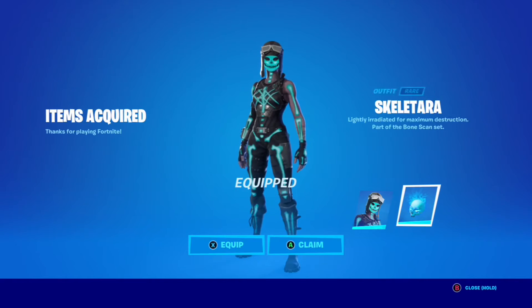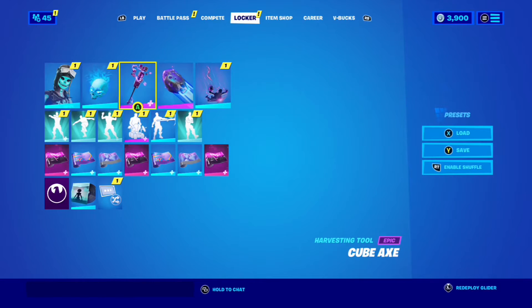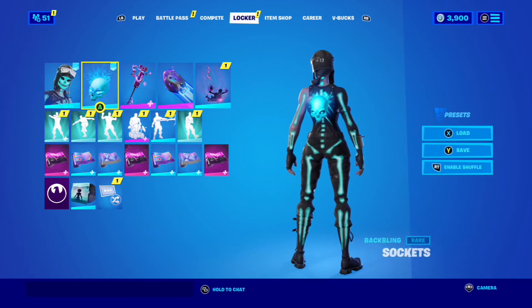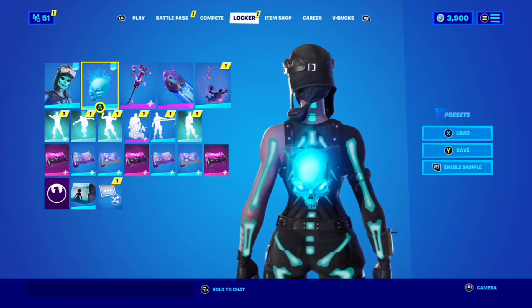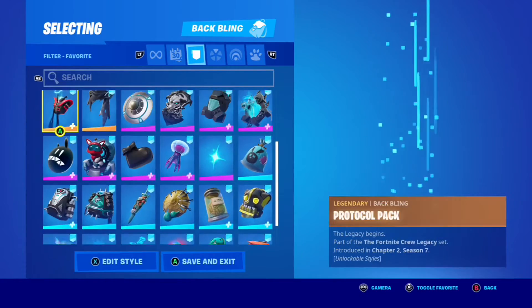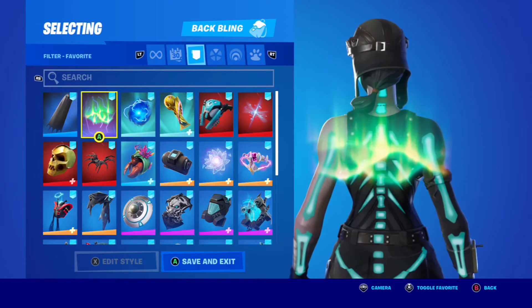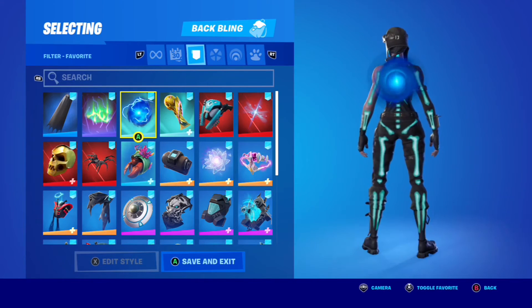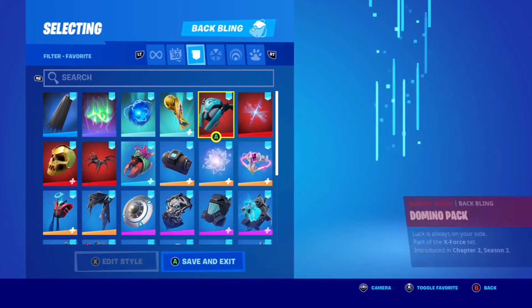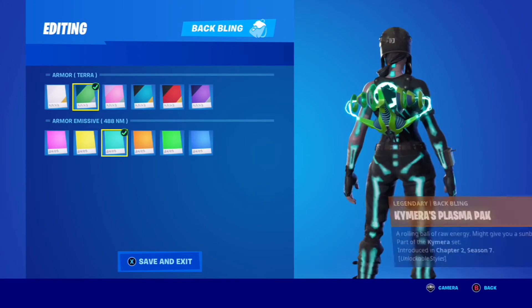We're going to equip the skin and the back bling and find the combos. So we have found combos for Skeletara and her back bling — it was fun finding combos for the back bling, and it goes with a lot. The skin, however, was a little bit of a different story because of the color of the skeleton. It's like a neon green, and it's a little bit hard sometimes to find the right green. It's not quite the same blue that's on Skull Trooper, and it's not the same kind of green on that style, so it might be a bit difficult, but there were still quite a few good ones I found.